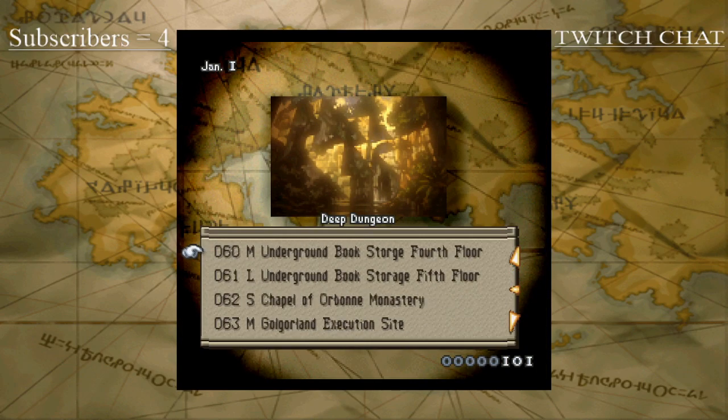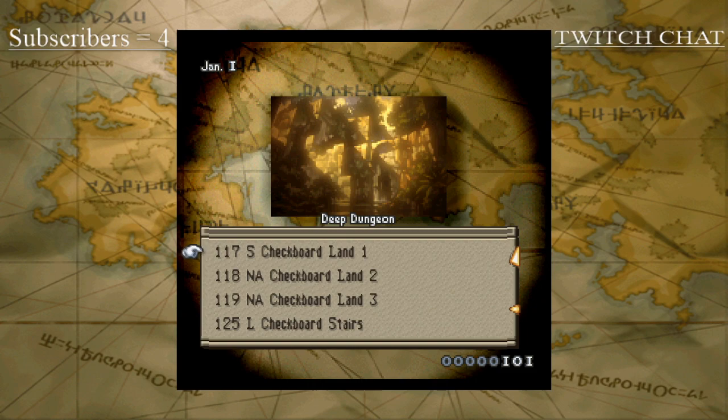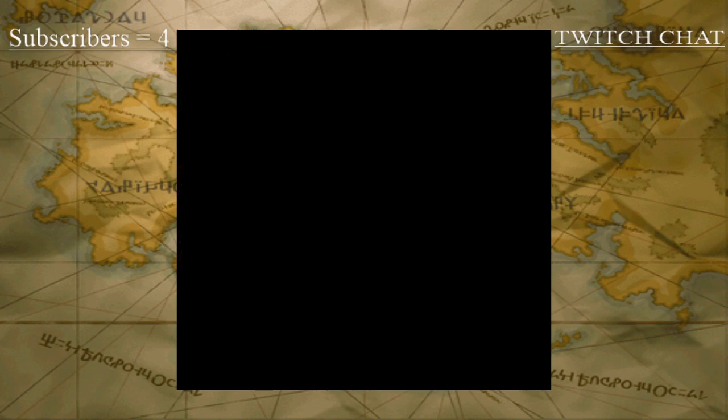The map we're going to is Checkerboard Land 1. This is an incredibly small map — there might be some melee damage within literally the first turns of these units.